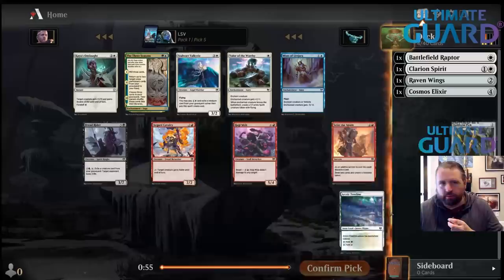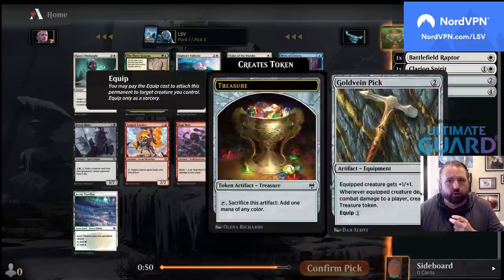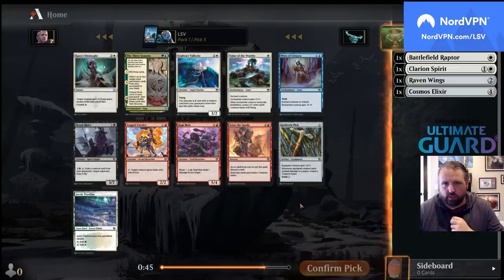Kaya's Onslaught! And a Starwater Valkyrie and a Gold Vein Pick — so there's a lot of good white aggro cards here. I think I'm just going to take Kaya's Onslaught. I think this card is quite strong.